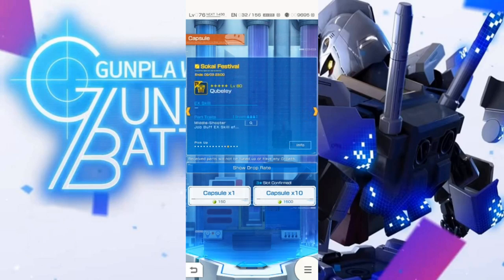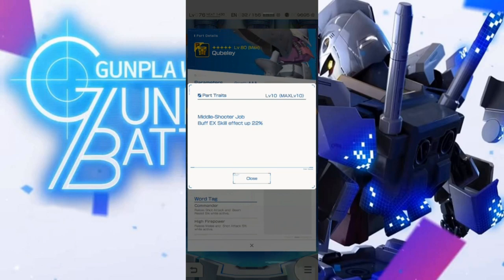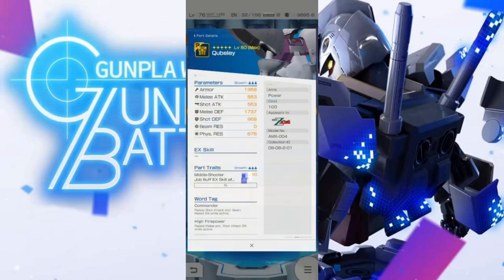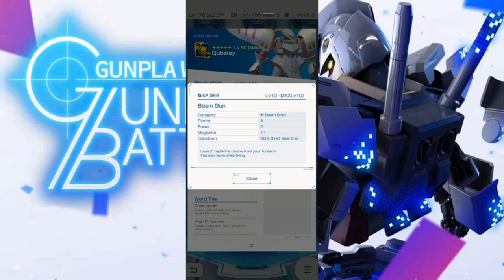The head is not an amazing piece honestly — the recovery skill is not bad but it's becoming more and more common. Now that it's also available on a welfare part it's really devalued. We just don't really have any content that requires recovery yet. The chest again — not a great stat spread, not bad, it's pretty midline for a four-star. It relies on the middle shooter job and the ex skill effect boost — I don't think it's that big of a deal because ex skills vary quite a bit and the boost is very minimal.